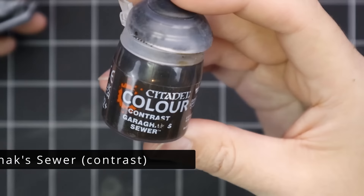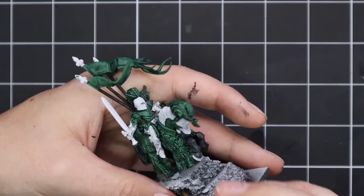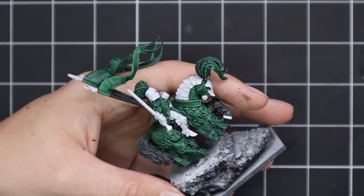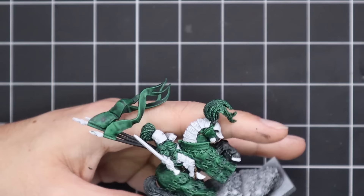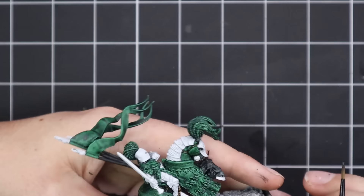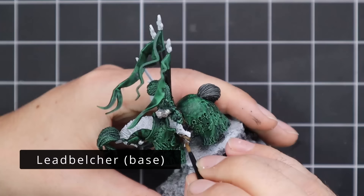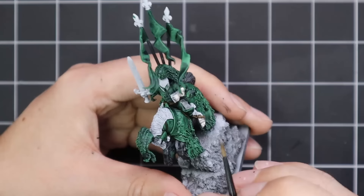Before going into the heavy layering stages of the green, I like to have some framework for the whole model — that's why I love getting all the base coats on first. I don't know how those really good painters do it, where they paint one shoulder pad to absolute completion while the rest of the miniature is still just sprayed black. I just cannot work that way.